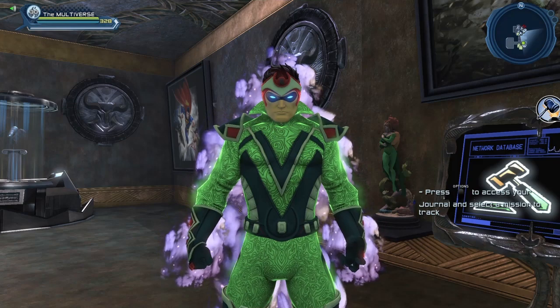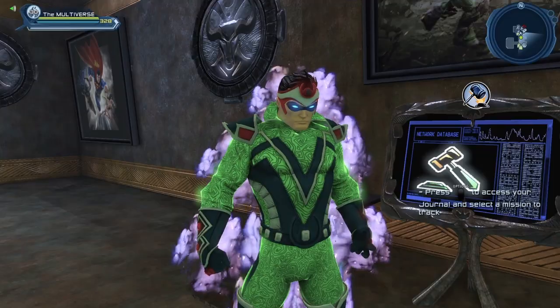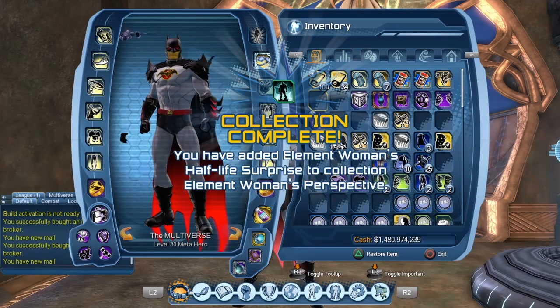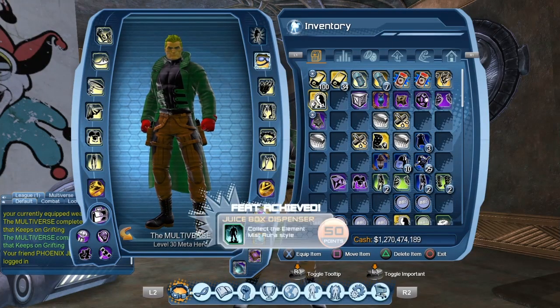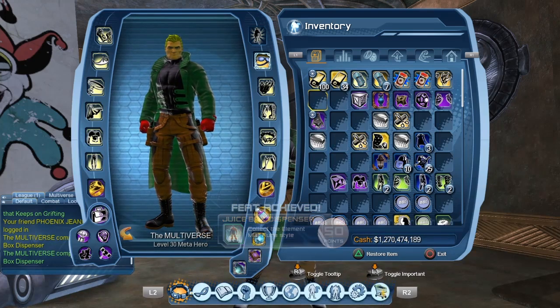You can get those collections from the Time Capsule, or you could purchase those collections on the broker — you decide. Once you complete the collection, you will get the aura by mail, although you may have to wait a bit because the mail is a bit slow right now — a lot of people are using the broker and the mail. Once you consume the aura, it gives you a 50 point feed.